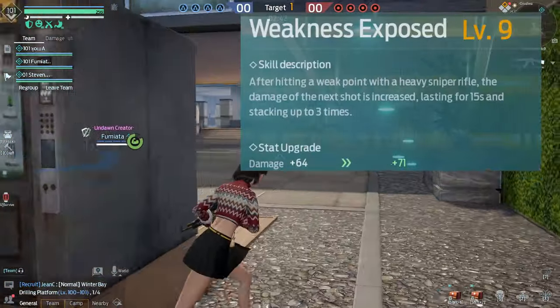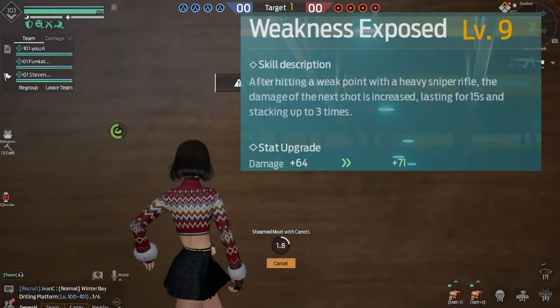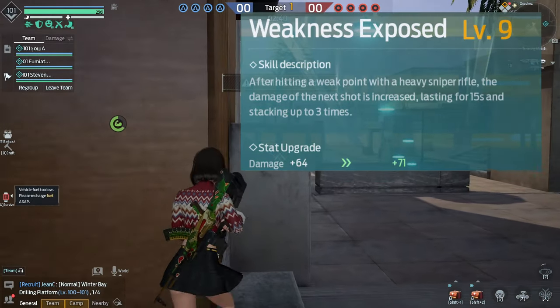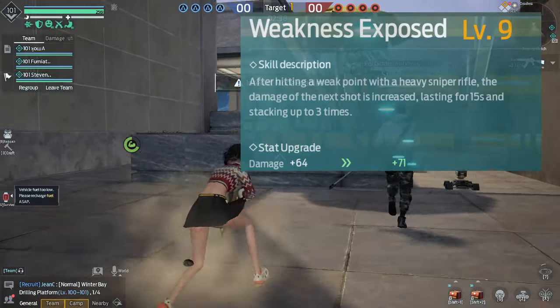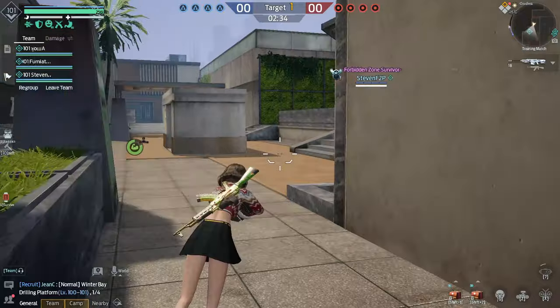Next we have Weakness Exposed. After hitting a weak point with the heavy sniper rifle, the damage of the next shot is increased, lasting 15 seconds and stacking up to three times. I would max this out — it gives you more damage, so why wouldn't you?